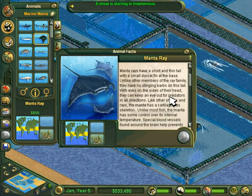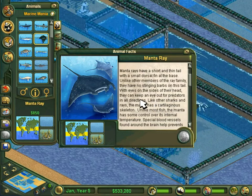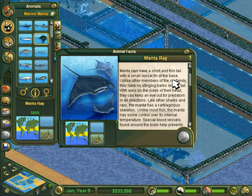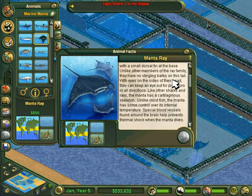With eyes on the side of their head, they can keep an eye out for predators in all directions. Like other sharks and rays, the manta has a cartilaginous skeleton. Unlike most fish, the manta has some control over its internal temperature — special blood vessels found around the brain help prevent thermal shock when the manta dives. Fun fact: the manta ray has, if I recall correctly, the largest brain of any fish.